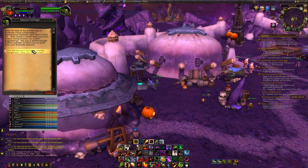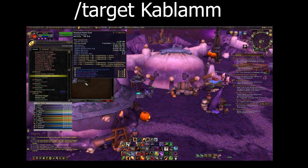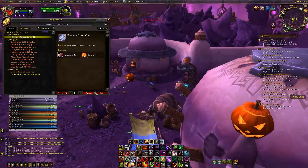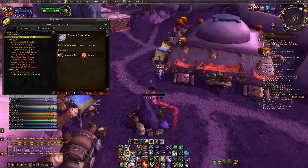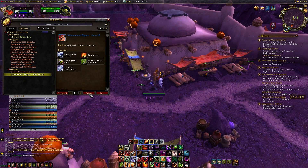If you're having trouble finding him you can always do /target Kablam and it'll make it easier to find him. If you talk to him he'll teach you the pattern to be able to make the Dimensional Ripper: Area 52. You should have all the materials as long as you held on to all the final products from before.